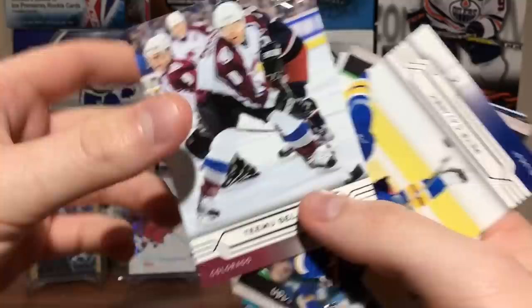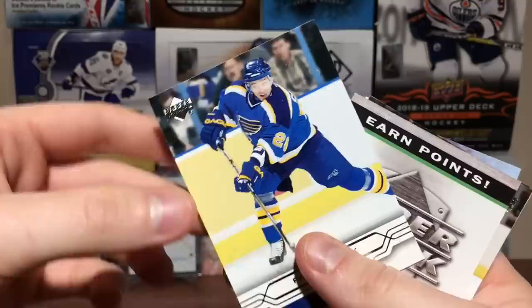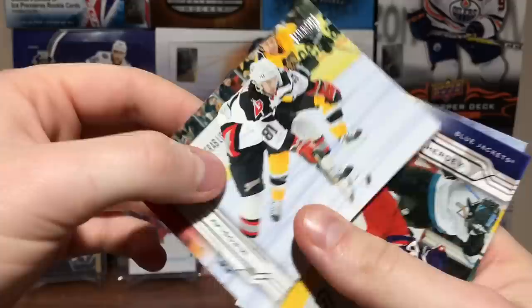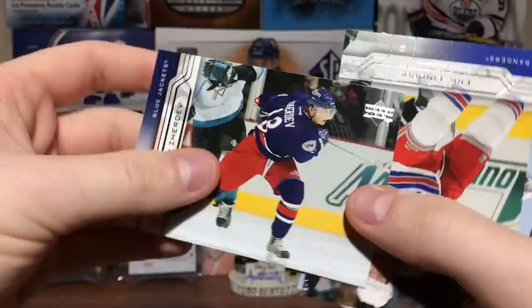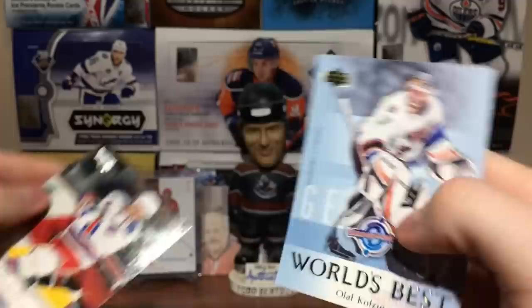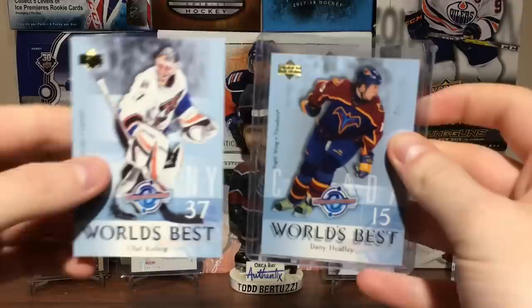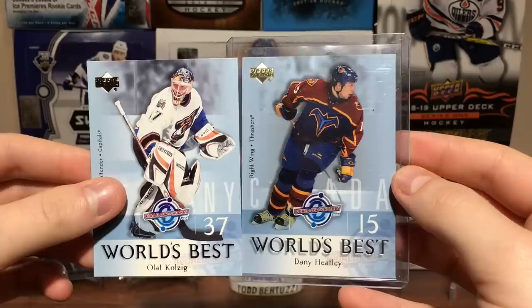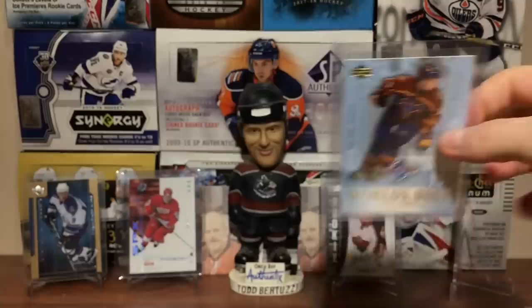It looks pretty good, not gonna lie. It's going to be weird pulling old Young Guns Legends. Got Peter Kajanik, Kyle McLaren, Miroslav Satan, Nikolai Zherdev, Eric Lindros. This is actually where the World's Best Heater came from — 04-05 Series 1, I think. So I guess we have another target: let's try to get another World's Best Heater. That'd be cool.